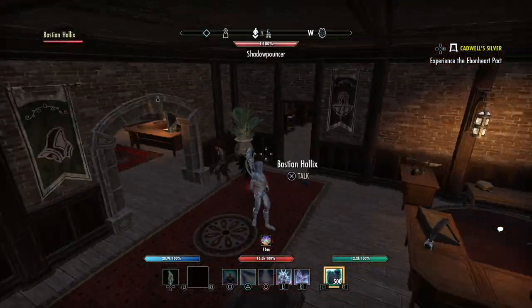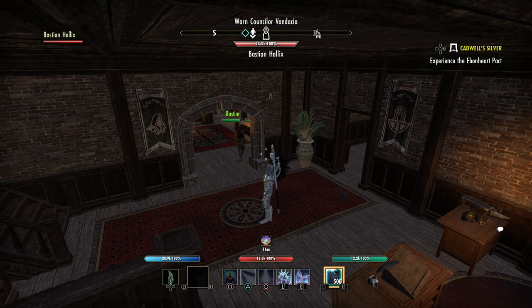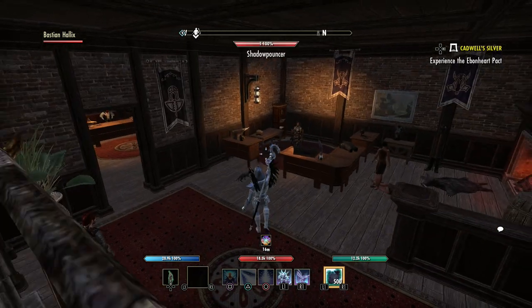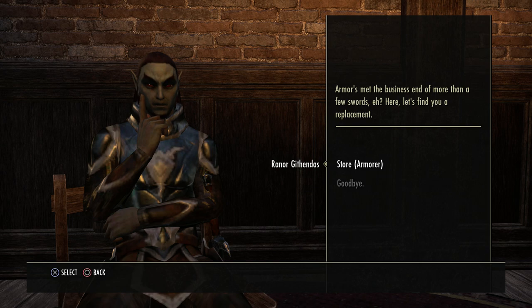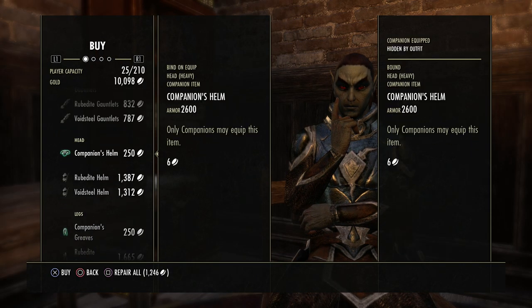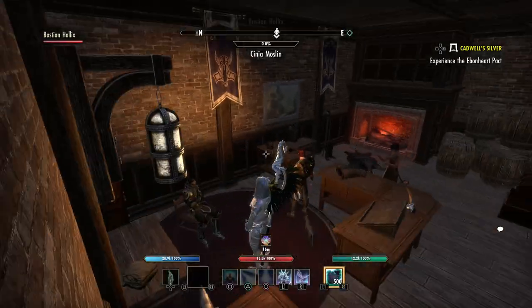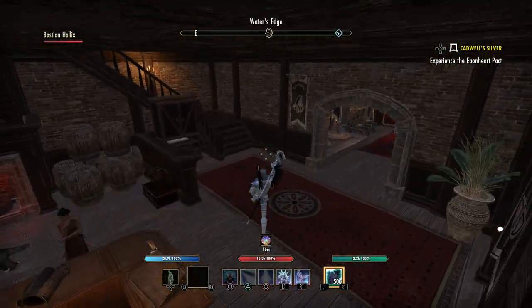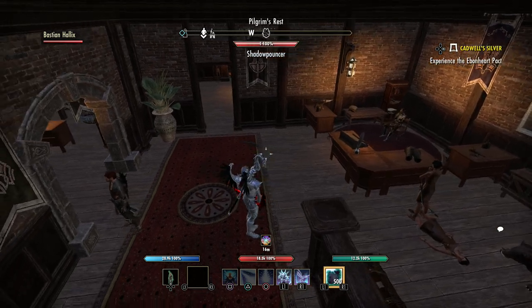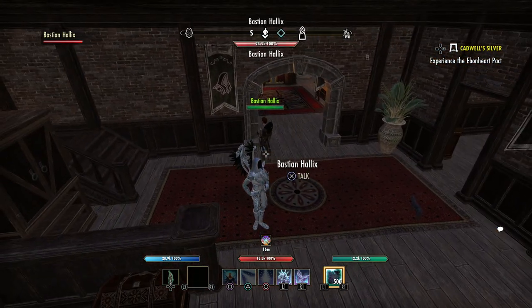You're going to get some gear with your companions when you first unlock them, if you haven't unlocked them yet. But the gear you get may not be exactly what you want. I had to go buy a whole set of heavy for Bastion because neither one of them come with heavy gear. Luckily, all this stuff is really cheap — I think the most I paid for any piece was like five or six hundred gold. The bad thing is, in case you have not seen my guide on companions, this stuff does take up inventory space for you, so just keep that in mind.